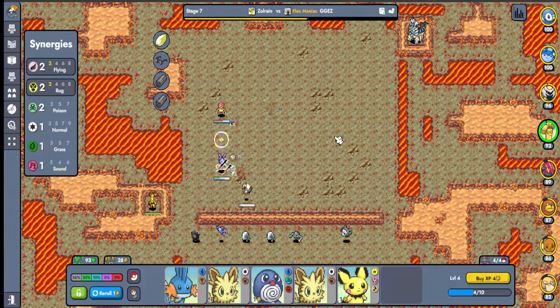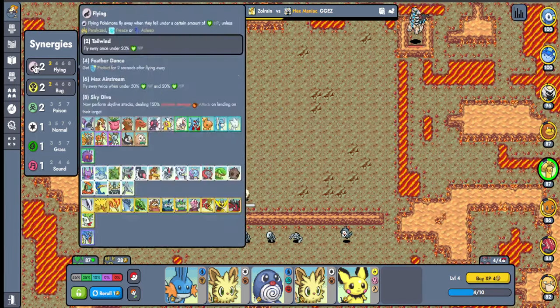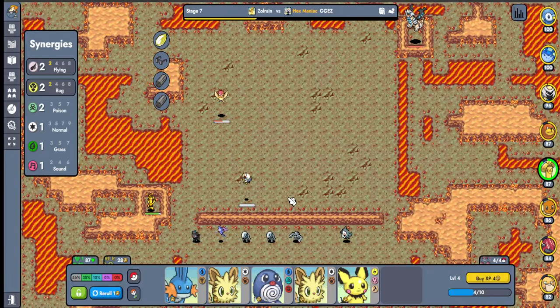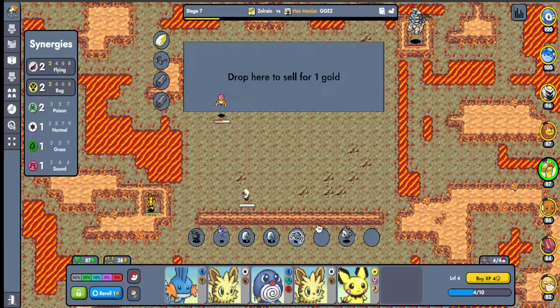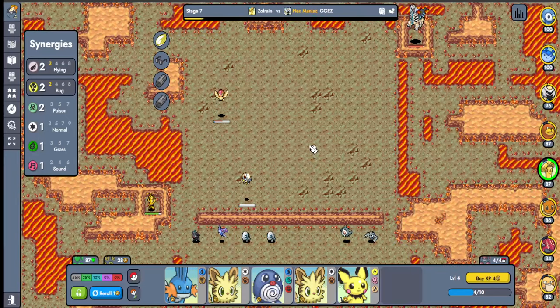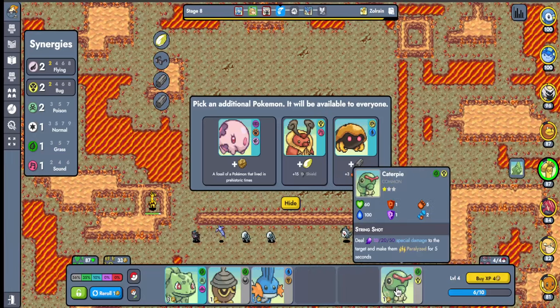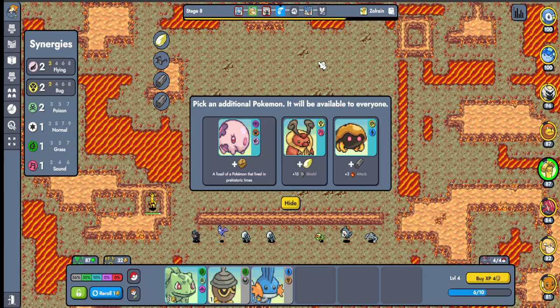We lost that fight — didn't expect that. Rare Candy got changed too, which is insane. They finally did it — now it makes whatever you put it on get instantly... oh my god, maybe it's a bug game actually! We're getting so many charcoals.